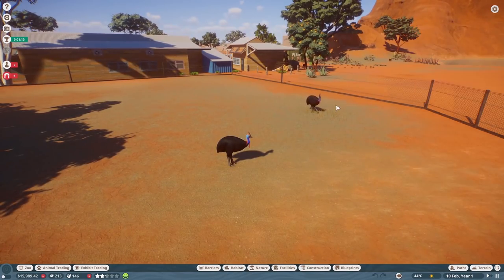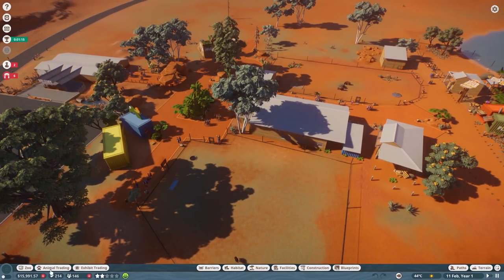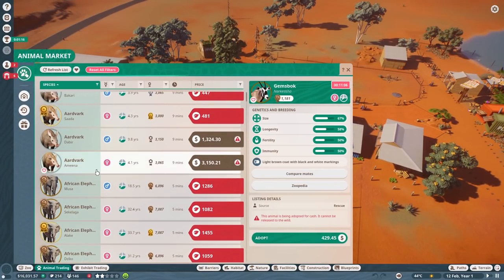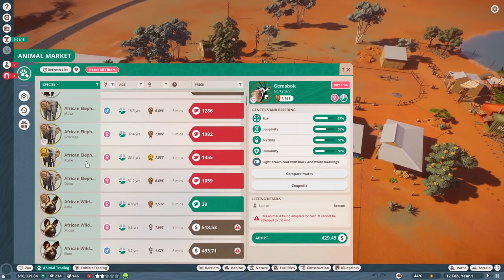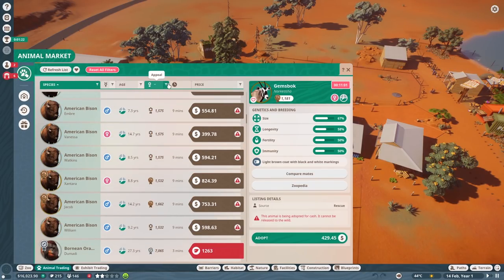I think there's already ostriches in the game, so that's not new. But there are definitely some kangaroos — let's take a look if they're in here. Aardvarks, elephants, bison. You know what, maybe we can sort by DLC — is there a way to do that?